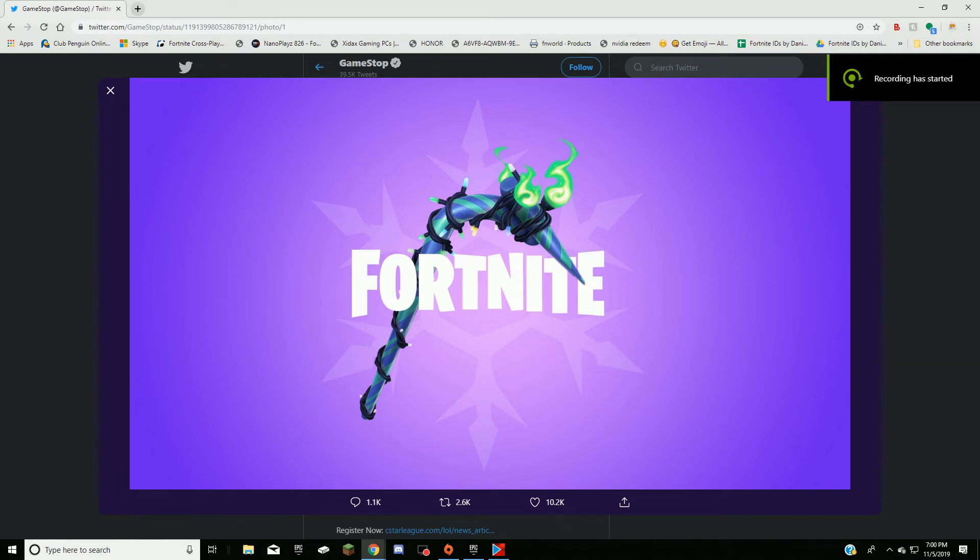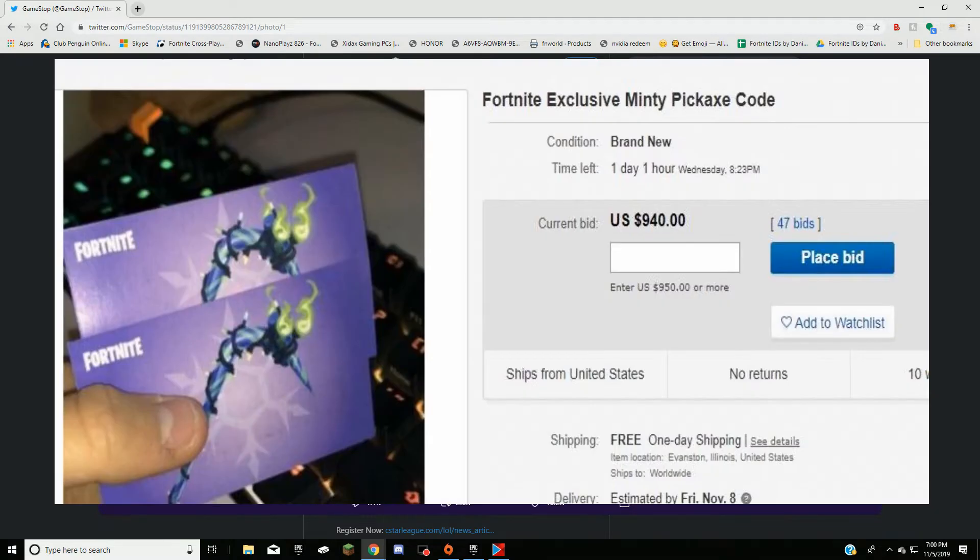Welcome back to another video. Today we're going to be going over the cheapest way to get the Merry Mint pickaxe, or the Minty pickaxe as most of you probably know it. This is a pickaxe that GameStop was giving out early, it got majorly leaked and is in really high demand, selling for upwards of $1,000 right now.